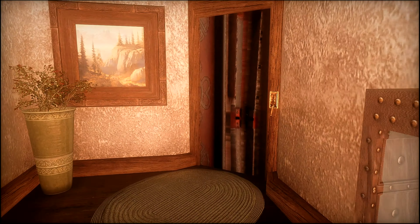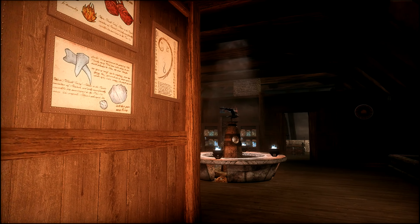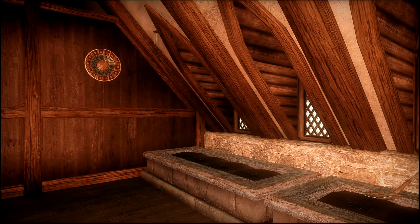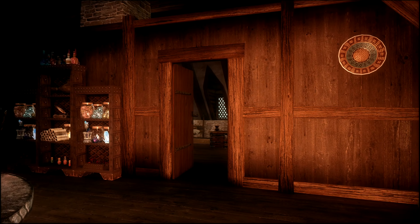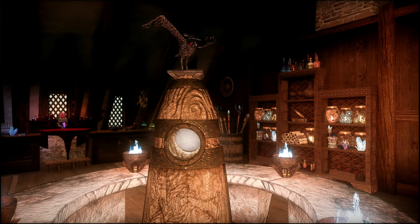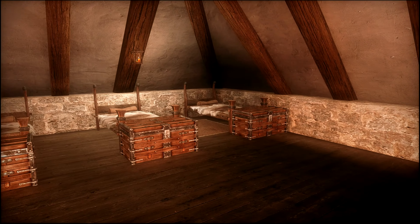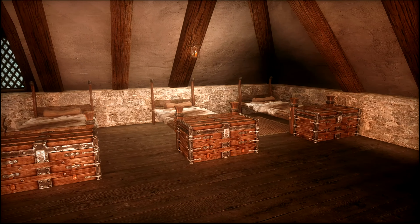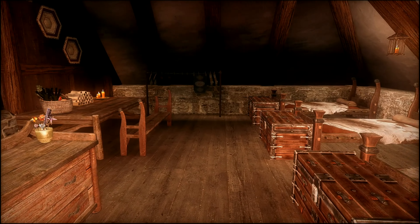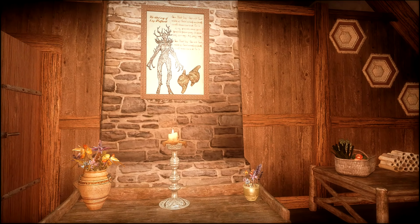Next we're headed up to the attic, and that's where the magic happens. There are some cool alchemy posters on the wall. To your right you have 12 soil pots. Then there's a neat little display in the middle with a raven statue on it. In this room you also have another six beds for your followers. It looks like your followers might be studying alchemy too.